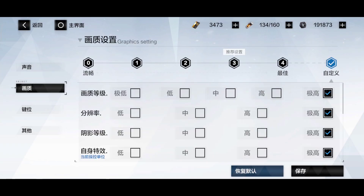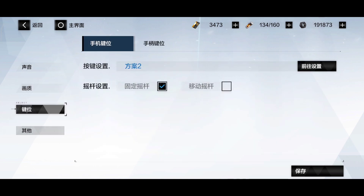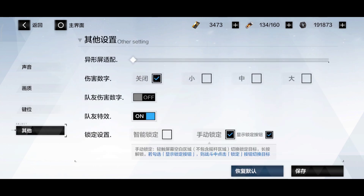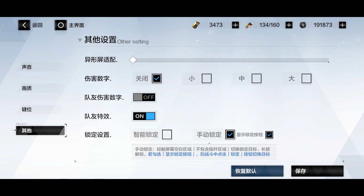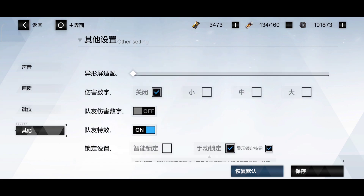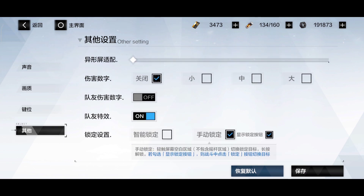First thing I personally did is I tweaked out the settings to suit my own gameplay style. Since recently they added a manual lock — it is something that is really useful. It is also really important to tweak out this setting because it will give you more accuracy and you will be able to choose your targets a lot more accurately.